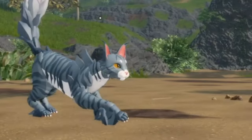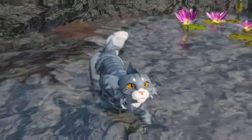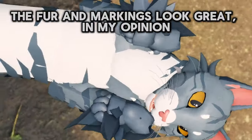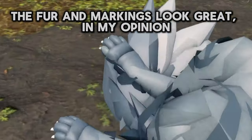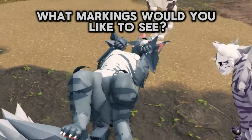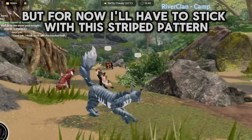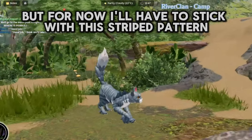The feet tipped hats. So overall, I love this update. The fur and markings look great in my opinion. What markings would you like to see? I definitely want a pebbled coat, like Pebble has in WCU. But for now, I'll have to stick with this striped pattern.